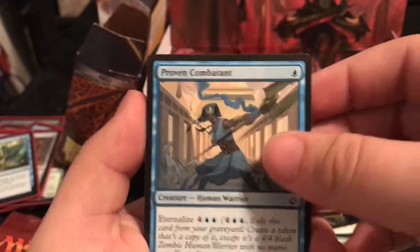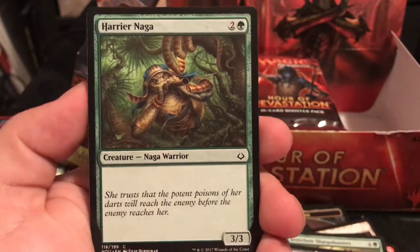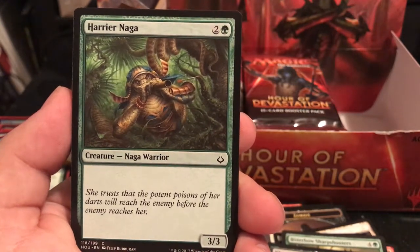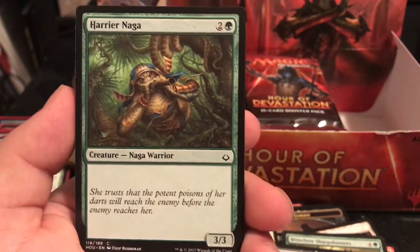Four more packs to go. We have the Combatant, Mummy Paramount, Frontline Devastator, Khenra Eternal, and Harrier Naga - a 3/3 for 3. "She trusts that the potent poisons of her darts will reach them before the enemy reaches her." I like a good old 3/3 for 3.